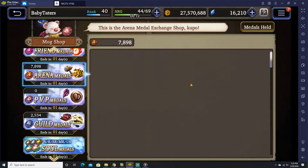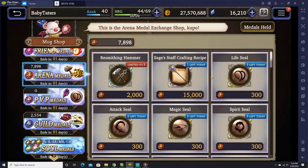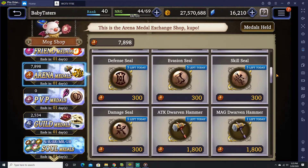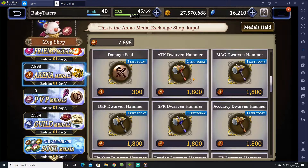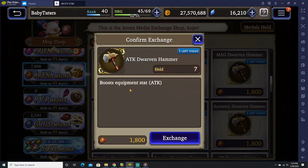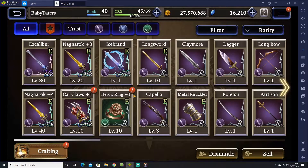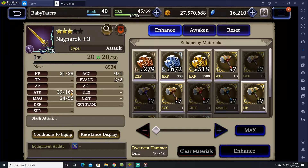Moving on to the Arena shop. This is a shop where you don't need to buy a lot of things — in fact, you don't really need to buy anything at this point in my mind, because most of the stuff you can get from quests currently, and they run quests almost every week. The only thing I might recommend is the hammers. These hammers increase specific boosts. When you upgrade the equipment, there's a specific number of each stat — as you can see: HP, attack, magic, evade, accuracy. This is only specific for this equipment and it's going to vary from equipment to equipment.